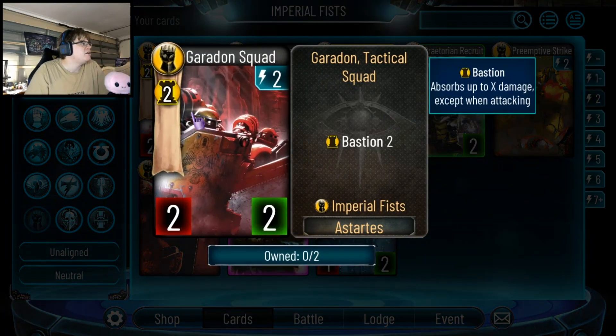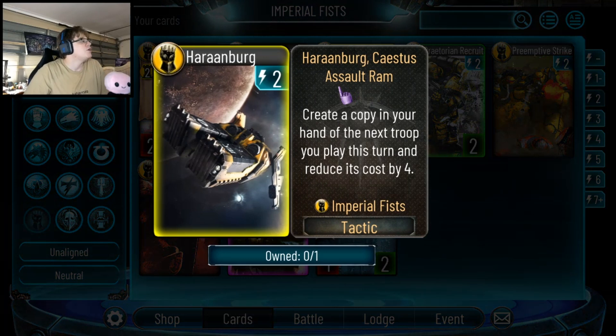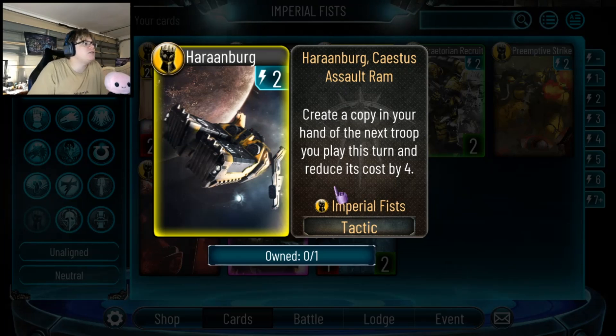Moving to 2-drops: the Garadon Squad is only spawned by the faction Warlord so you'd never play it in your deck. But there's a great 2-drop: a 2-3 that gives plus 1 plus 1 to a friendly troop. I think it's a pretty excellent card that most decks might play two of. Then there's a card I love: create a copy in your hand of the next troop you play this turn and reduce its cost by 4. To be able to play Drilling Sight and then play my 8 or 10-drop and have another one cheaper for next turn — this combo with Drilling Sight will be very strong.